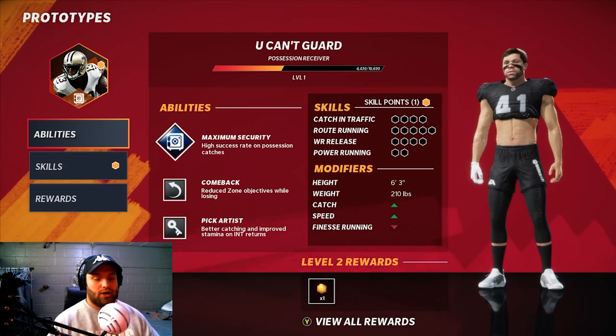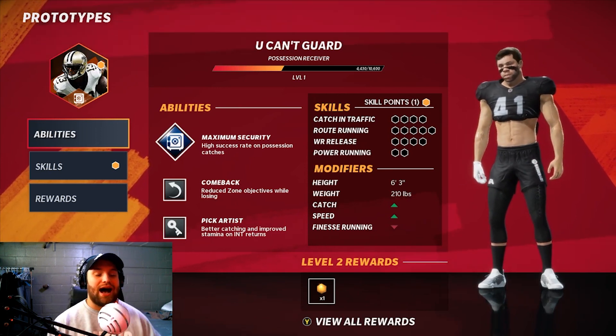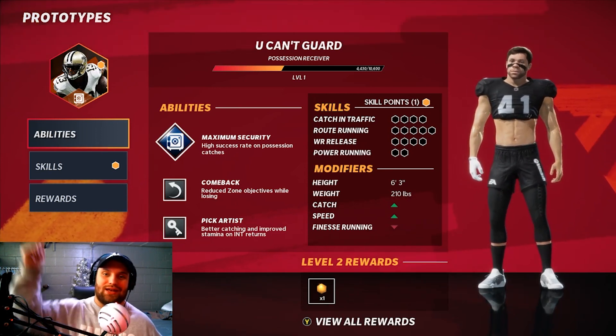That's why I'm saying these two are the worst abilities to throw on the possession 'you can't guard me' build. We're gonna go into a game and try to win with this god-awful build — let's see if we can do it. Let's head right into the gameplay.